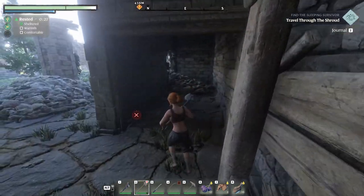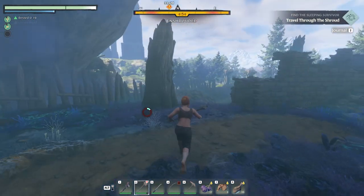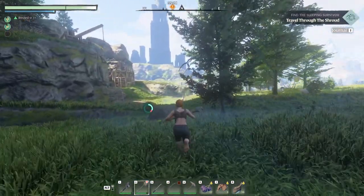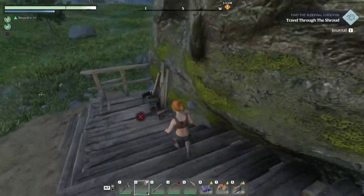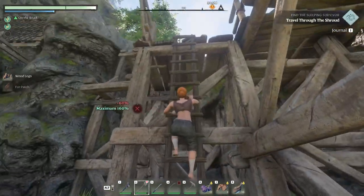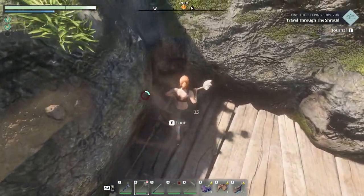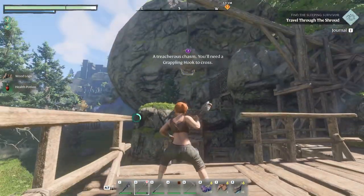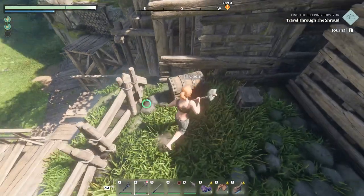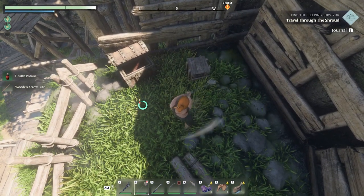There's a camp over here I totally forgot about, and this one has metal — a little base with some enemies that are relatively easy to kill. The reason I'm so focused on getting this grappling hook is because we can already see anchor points here and up there. You can traverse areas across canyons and avoid having to go into the shroud, so it's very useful even for the first quest.